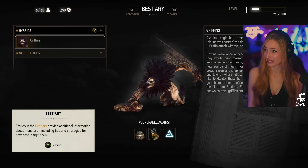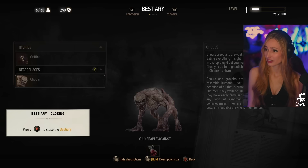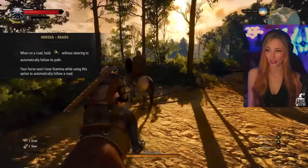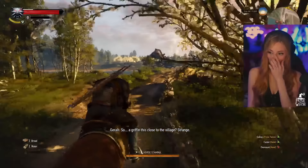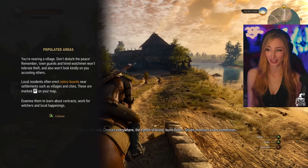Cool. Griffins - half eagle, half tomcat. Griffin attack witness. Oh dear, they would hunt marmots and wild goats, and then cows, sheep, and shepherds. Oh dear. Ghouls. So a griffin this close to the village? Strange. My thoughts exactly. In the forest or the mountains, sure. But here, near the main road? Maybe it's the war - corpses everywhere, the stench of blood, burnt flesh. Drives monsters crazy sometimes. I'm assuming I should not speed through the village. We will not tolerate theft or accosting others. There are notice boards near the settlements - examine them.